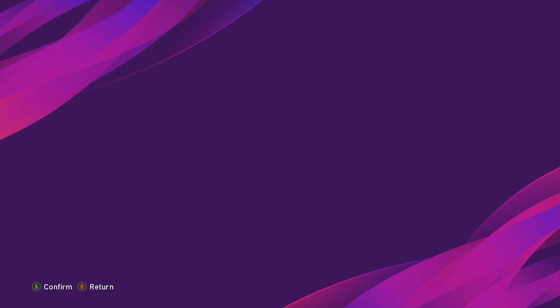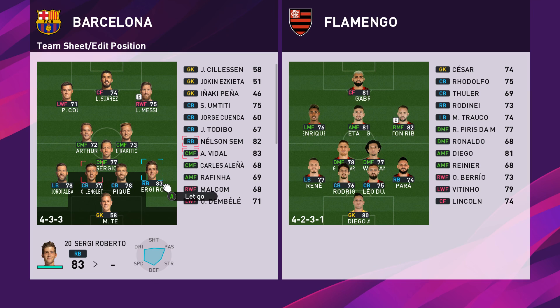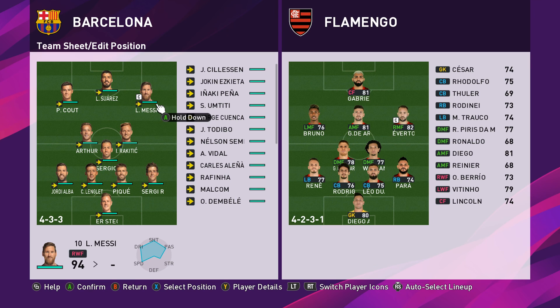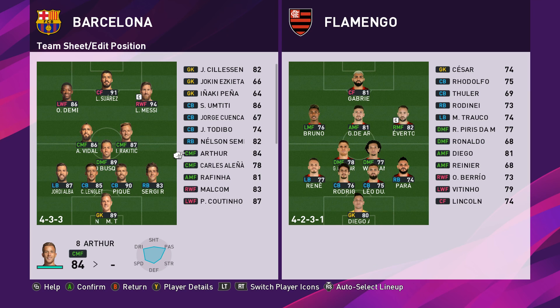I'm going to play against Flamengo on manual, so it's not going to be easy anyway. I just want to see how exactly the AI plays. It really comes down to how the AI is set up tactically - if they have the wrong tactics, they're going to give you way more time on the ball. Deep defensive line is something that's up in the air and I'm just not a huge fan of it, because I think it sort of counteracts each other.